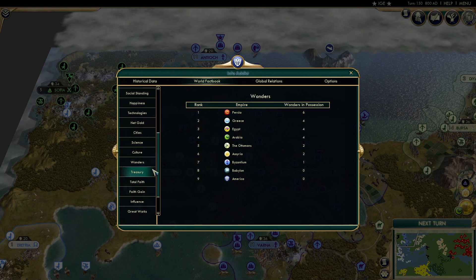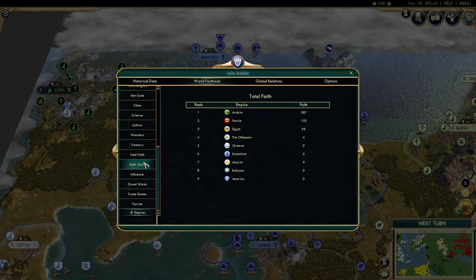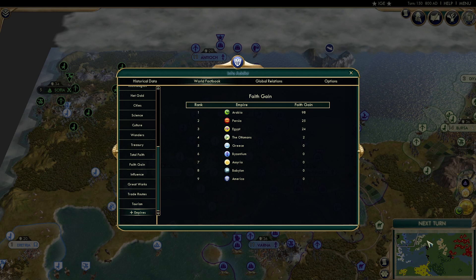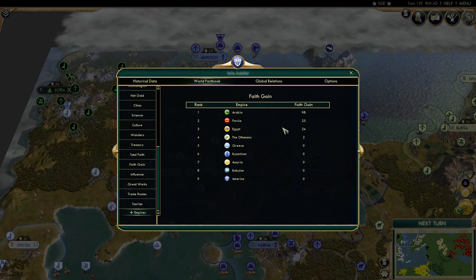Wonders: Persia, Greece, Egypt, Arabia — looks like there's a clear top four. Total faith: Arabia is blowing everyone out of the park, which makes sense — this is mostly an Islamic part of the map. Greece had their own religious beliefs and gods not really in the game. Ottomans, Assyria, Arabia, Egypt, and Persia are all here. It kind of makes sense that Arabia's religion is doing the best.